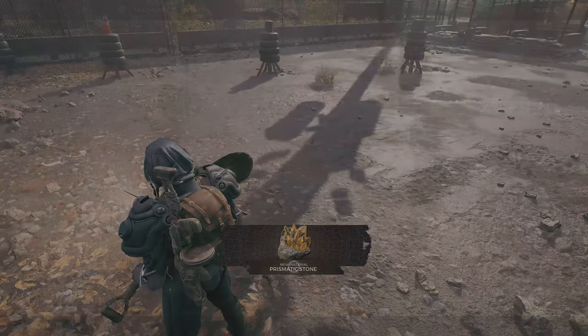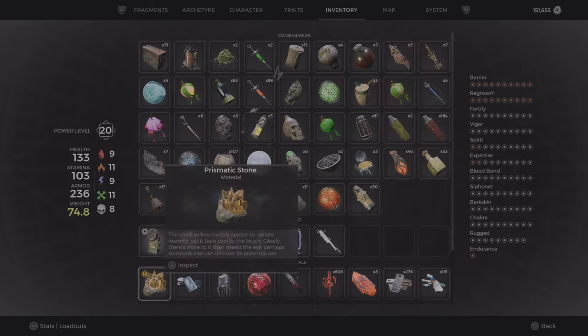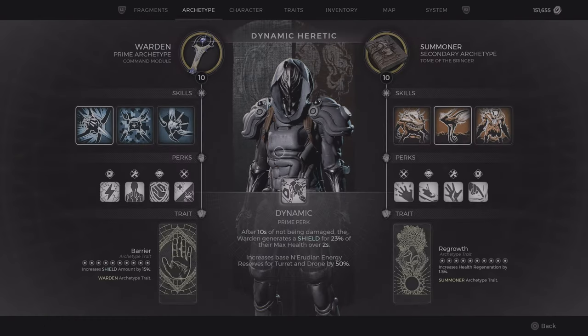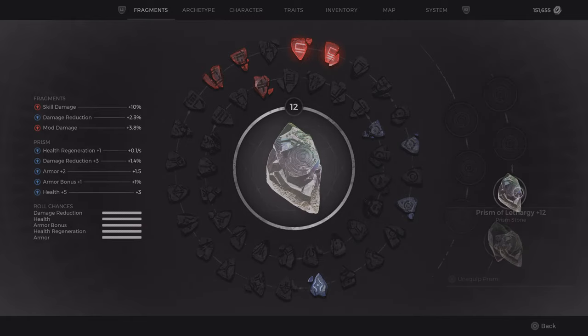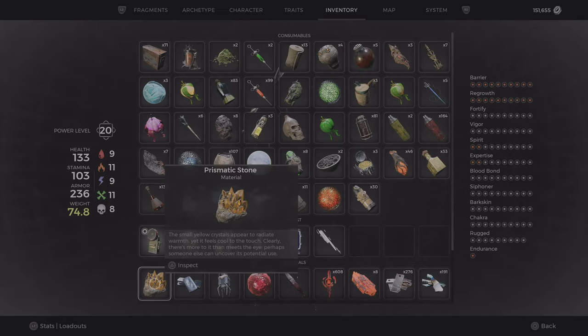There you go — you get a new material: the prismatic stone. You need three of these prismatic stones to get a full prism stone. So this is one of the locations where you can get it, and now I will show you the other location.